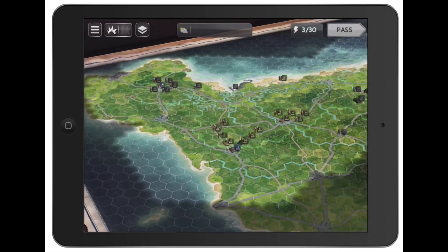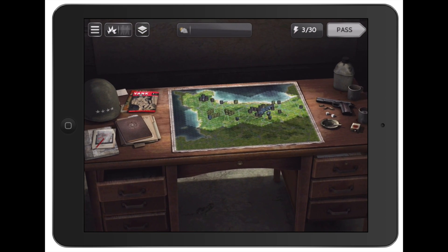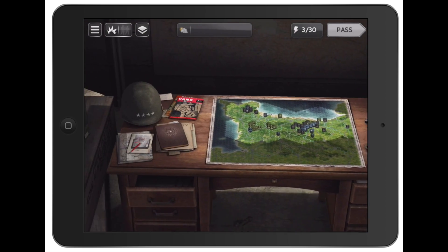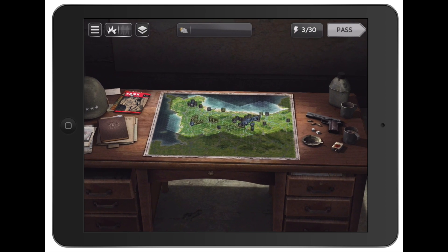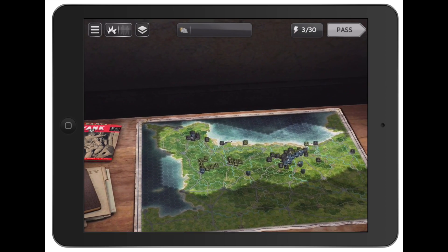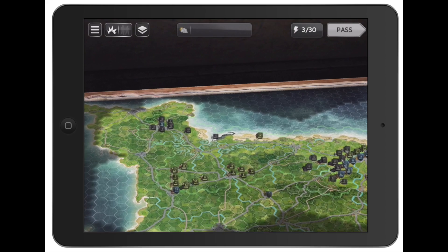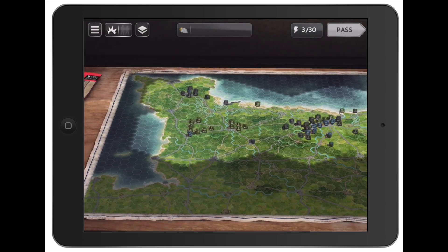When you zoom out, they did this cool thing where the game is actually a map on a desk — you feel kind of like Eisenhower the general, running the show. You've got a Colt on your right-hand side, a canteen, all this stuff, and you can zoom right in. Actually, I think Eisenhower might have been a five-star general — correct me in the comments.